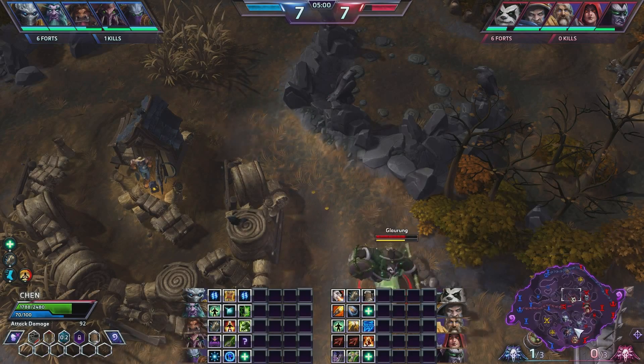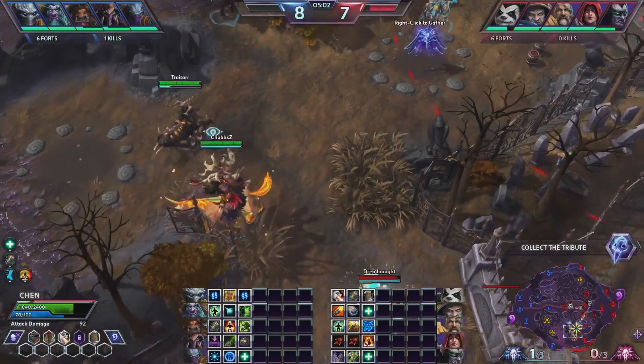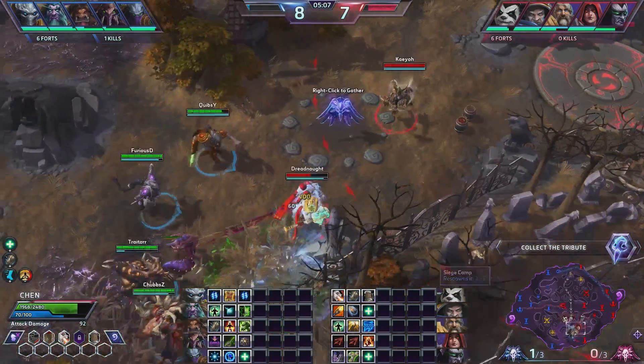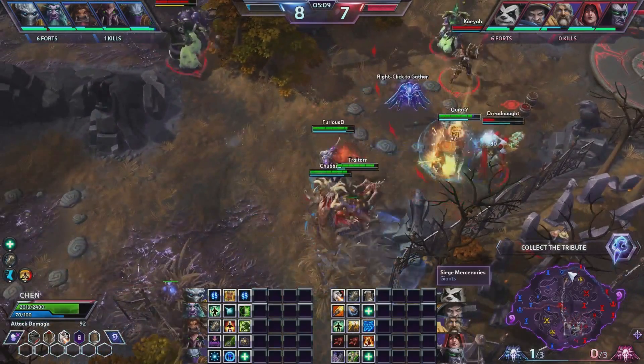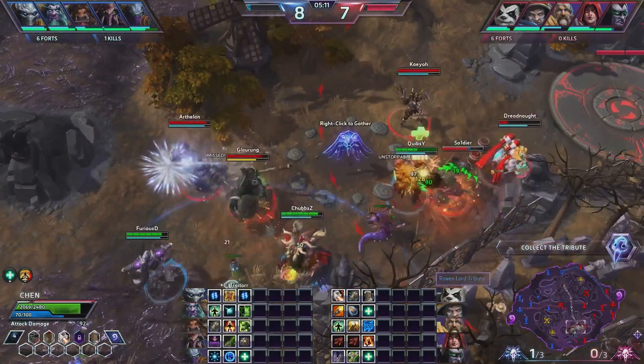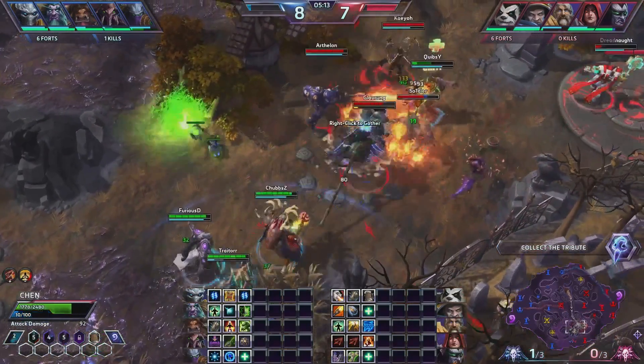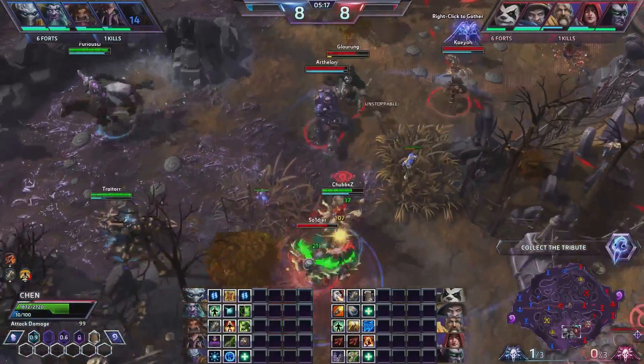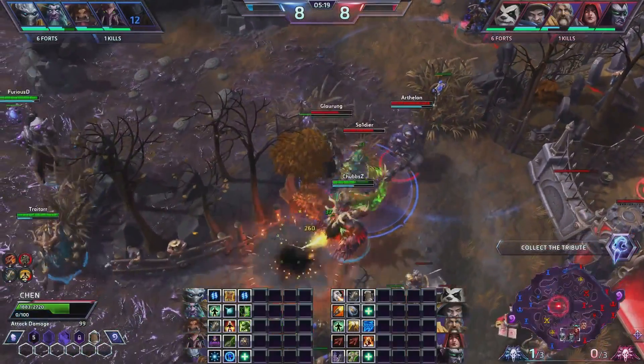Going into this tribute — the first tribute we ended up having to give up — so we wanted to contest this second tribute while Knights pressured mid. They don't have ETC with them, and they have Giants pressuring top. So it's a good idea for us to pressure this tribute hard. We end up getting on Quibsby and getting that kill, and that's really big because it allows us to take the tribute.